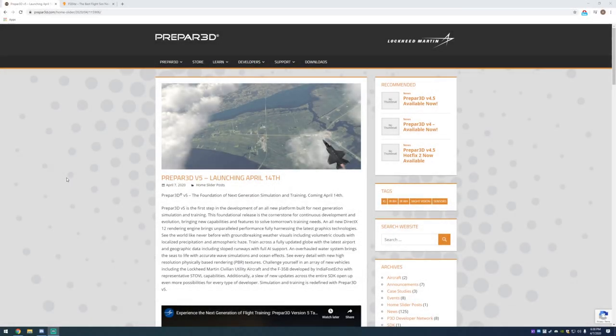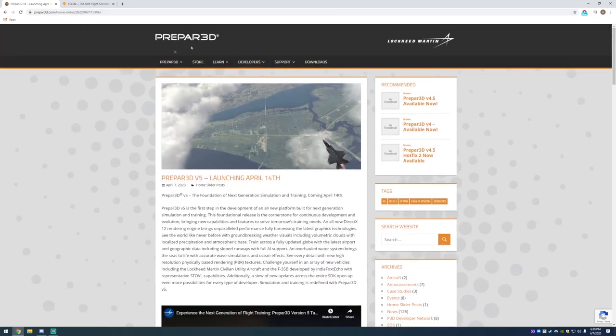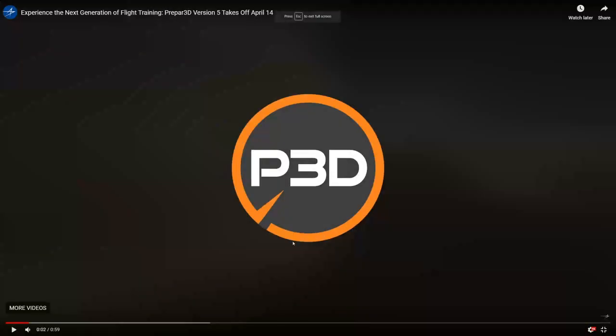P3D version 5 is being released April 14th of this year. Today I'm going to be talking about my first impressions. I'm Epic Simming HD — good to see you guys again. We're going to go based off the Prepar3D website post and then go to the FSElite link to look at some pictures. First let's go ahead and watch this trailer.